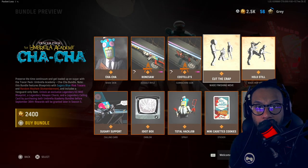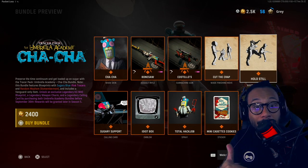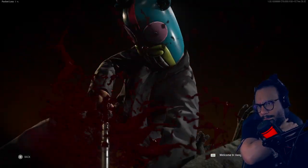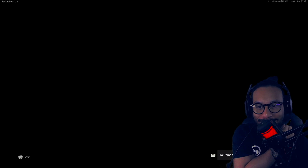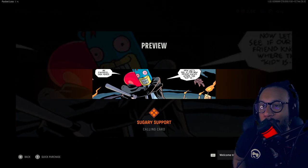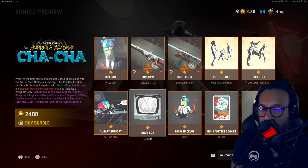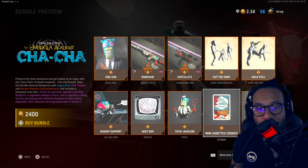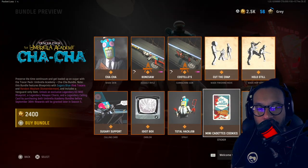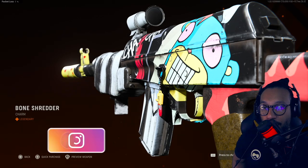We also have an MVP highlight called Hold Still — and that's brutal. We got a calling card called Sugary Support, an emblem called Idiot Box, a spray called Total Hack Job, and a sticker called Mini Cadets Cookies. Lastly, we get a weapon charm called Bone Shredder.